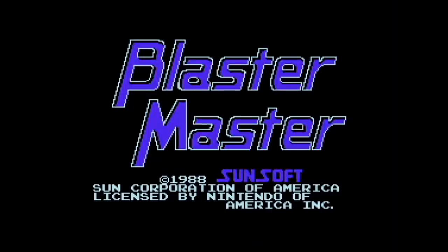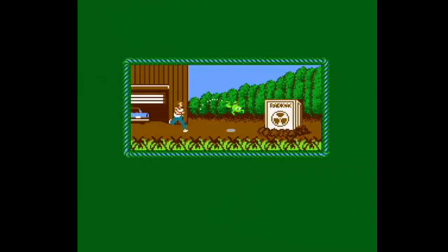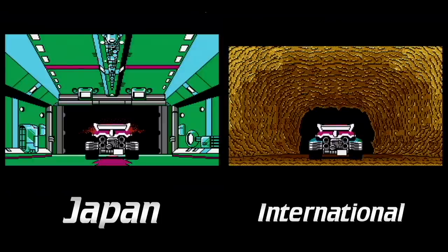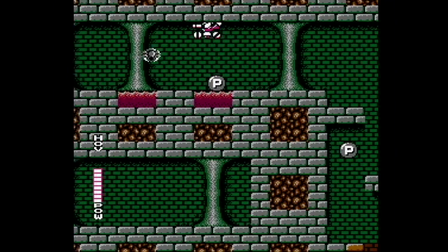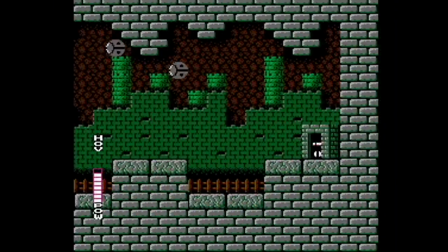Blaster Master on the NES had a particularly odd change. In Japan it's called Chowakuse Senki Meta Fight. It doesn't do anything if you let it sit at the title screen until you press start. But the US version added a story about a boy and his radioactive frog for whatever messed up reason. The launch of your vehicle at the beginning of the game is also different. Gameplay-wise both versions are identical, except for part of the fourth level which was removed from the US version.